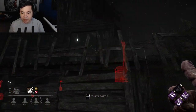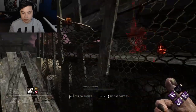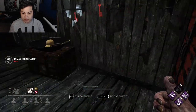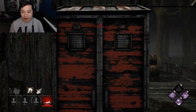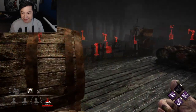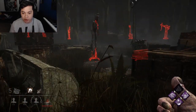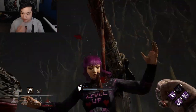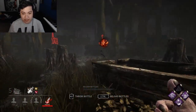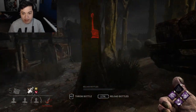Get off that gen! Okay, there we go — got them. I knew it! We can make it to this hook over here — yeah, we're fine, we're golden. That's going to put us on one stack with Dying Light. Also, I'm rocking a Pinky Finger, so each time we hit them with a bottle they'll have the Exposed status effect.